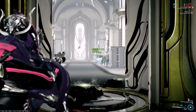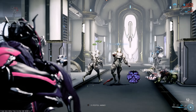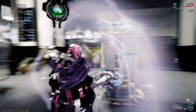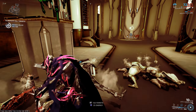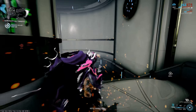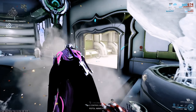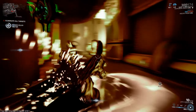The final feature of Excalibur Umbra is a quite unique and interesting one, though it can be a bit janky at the moment. When you enter your Operator, Excalibur Umbra goes into a sort of sentinel mode — he runs around, shoots things, stabs things, and does all the good stuff for you. It's quite unique in that respect and I feel we need more frames like this.